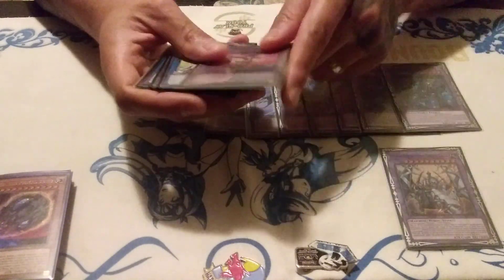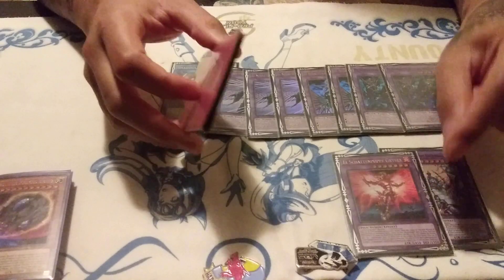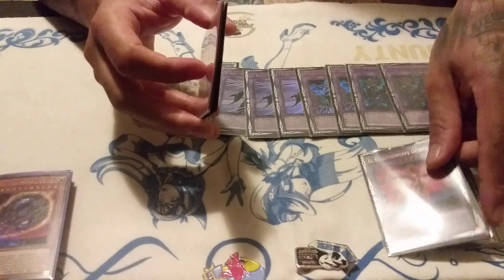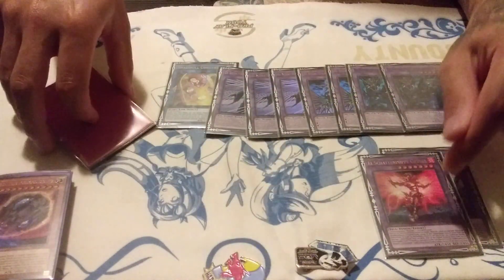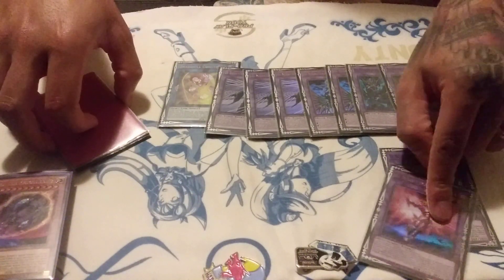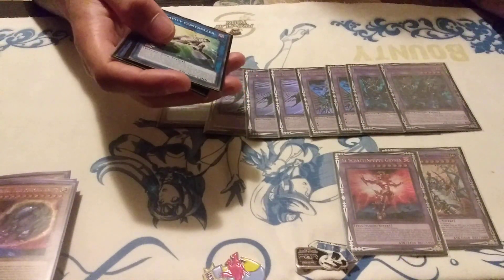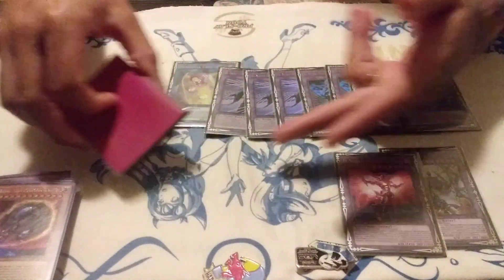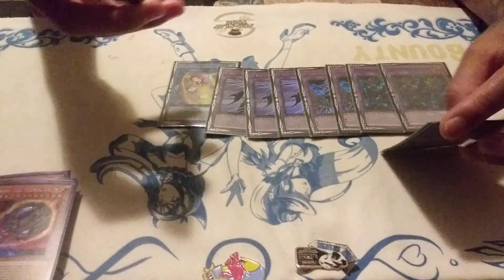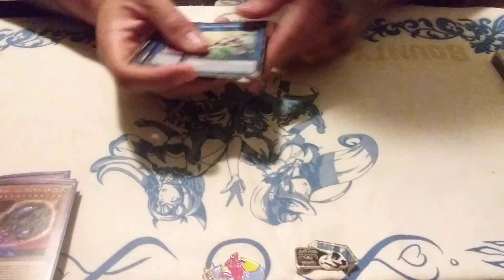One Shekhinaga and one Grista. Grista is super strong against Dinos — you want to negate the summon of Conductor, negate the summon of Pancreatops. When you negate the summon of Pancreatops they can't even chain it because it hasn't been established that it's there yet — same thing with Conductor. Grista also bodies Pendulums. If you play against Pendulums, you use Grista plus Shaddoll Core, which allows any attribute, and you negate their entire Pendulum summon.